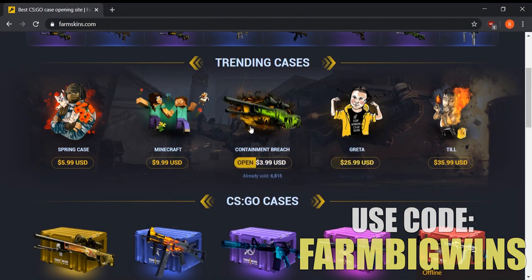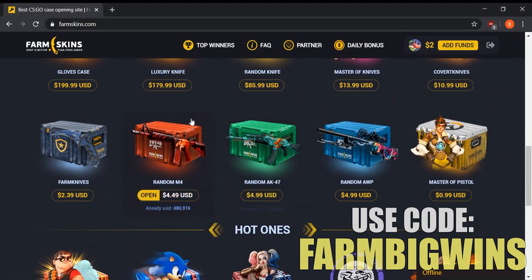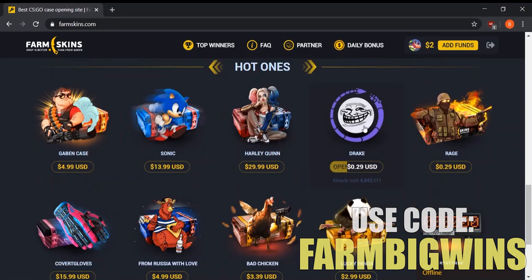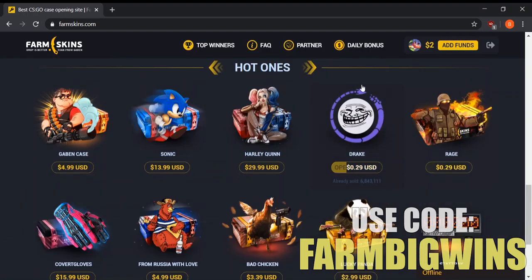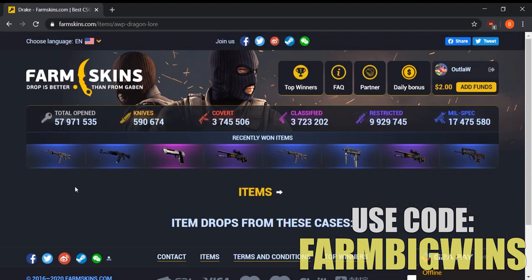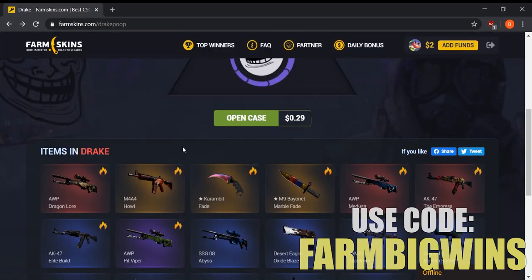We have about two dollars left. Let's check the hot cases section — they have some meme cases which aren't great for profit, but if you have a low amount of money they're worth trying. You have a very low chance of getting a Dragon Lore, which goes for an insane amount of money, but let's go back and take a look.